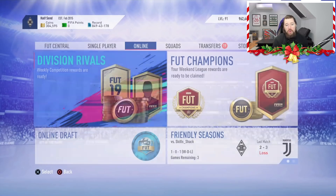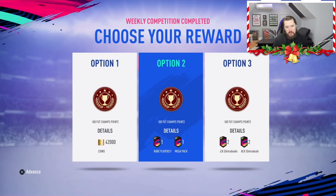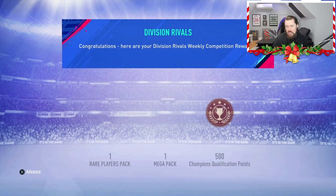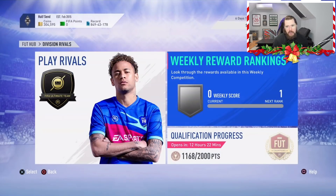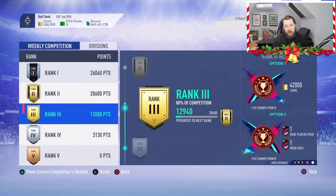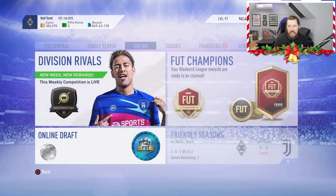We've also got Rivals rewards here. The Mighty Ped would like the tradable option — Option 2, which is a Rare Players Pack and a Mega Pack. That is Division 1 Rank 3. Looking at last week's rewards: 12,000 points — it looks like Ped played one or two games to get a few extra points, but he literally didn't need to play in Division 1 at all to get a 50k pack and a 35k pack for free.